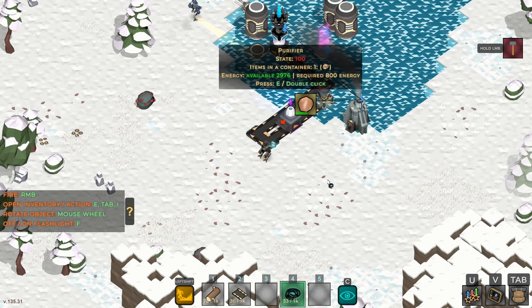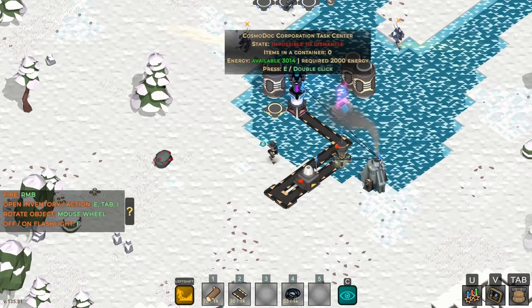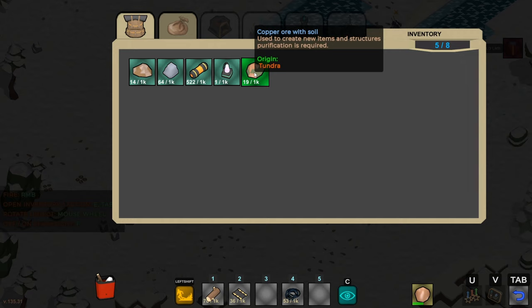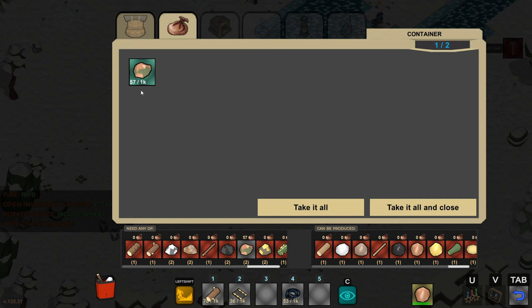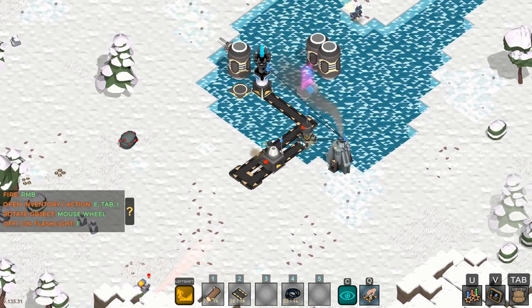Alright, now we've got the copper being purified and it should dump out and make its way into the hub. I've got some copper in my inventory — yeah, 19 nuggets that have the soil, need to be purified. I'm just gonna drag those into the inventory of the purifier and get that queued up. There are 57 nuggets to be purified now.